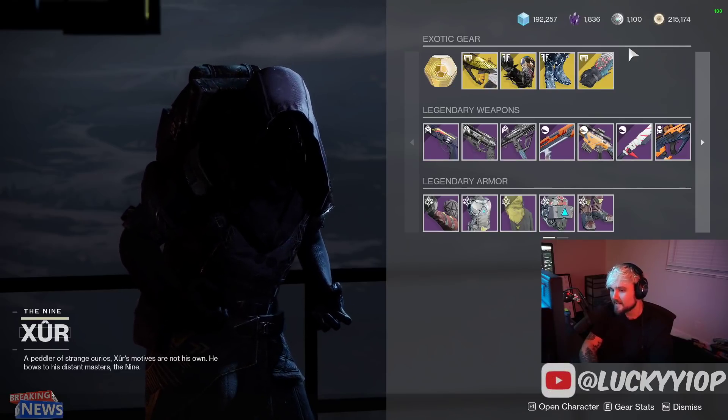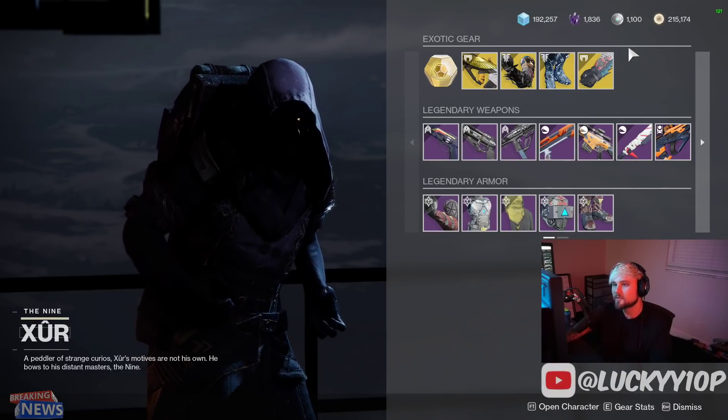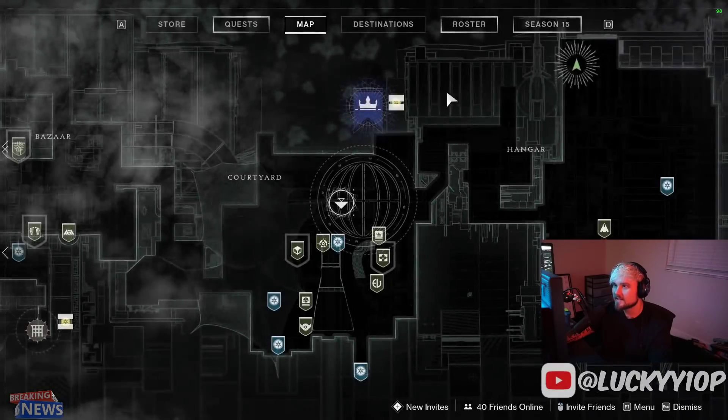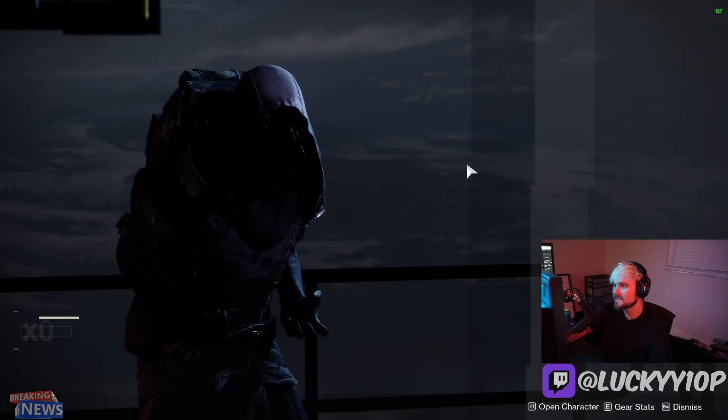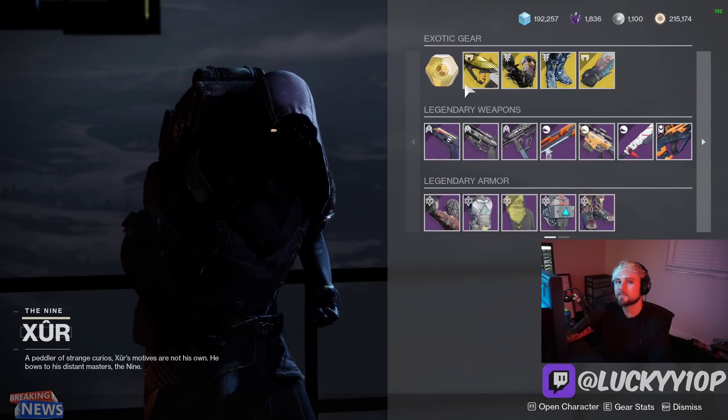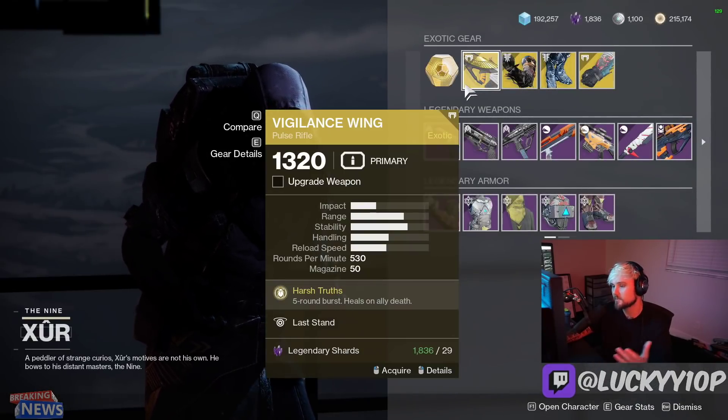Hey YouTube, I'm Lucky and this is your weekly Xur location and loot PSA. This time not during the bugged time — we've got the Friday location in the Tower in the Hangar. Let's go over all his weapons, all of the god rolls and bad rolls.